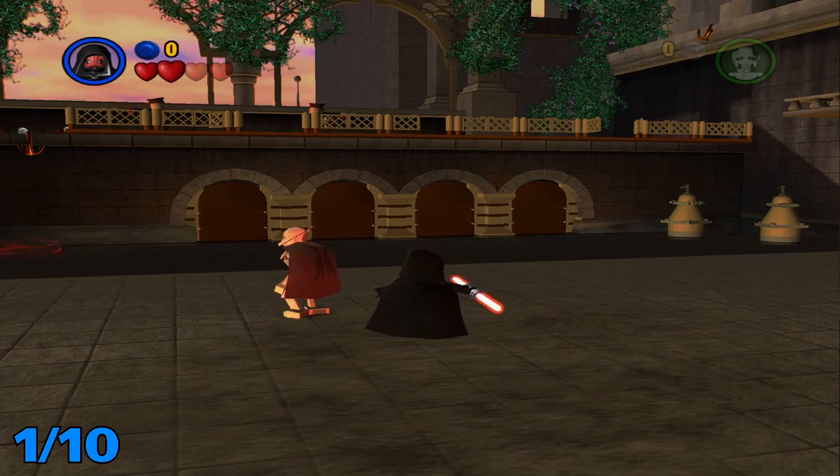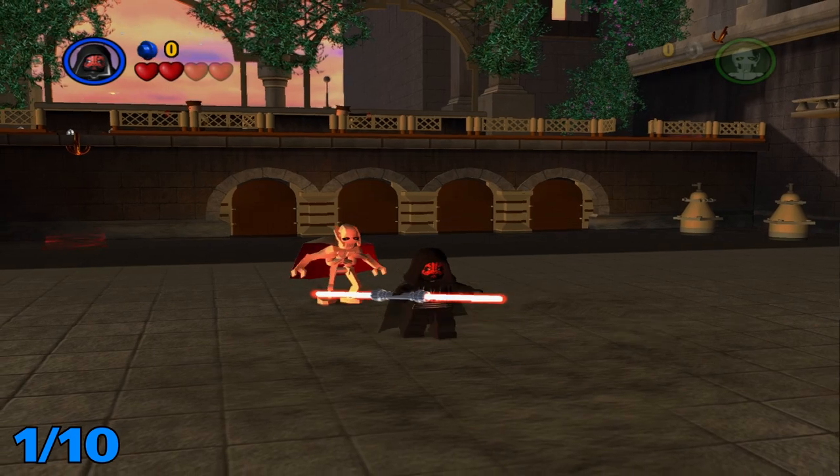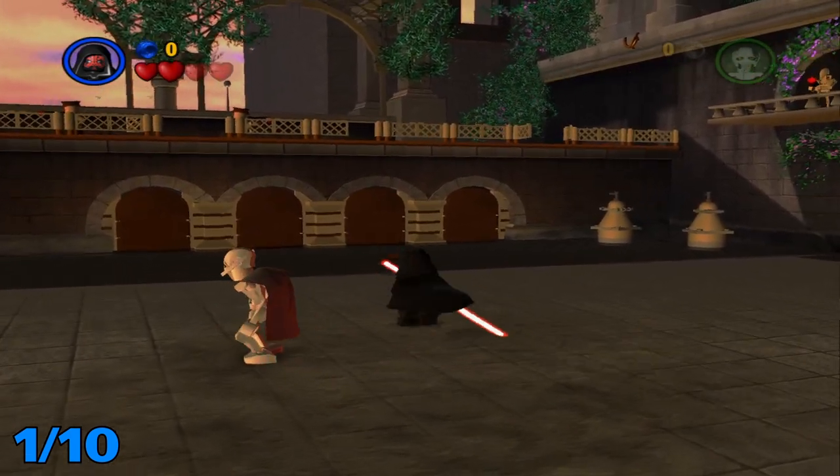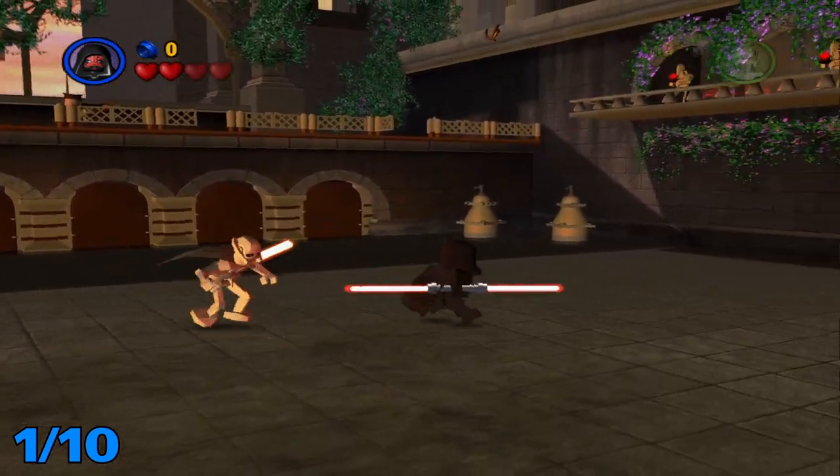What's up everybody, welcome back to my LEGO Star Wars let's play. Today we'll be doing Episode 1, Chapter 3: Escape from Naboo minikits. Let's get right into it. I already killed everyone in this first little area except for those two because they for some reason won't shoot at me.